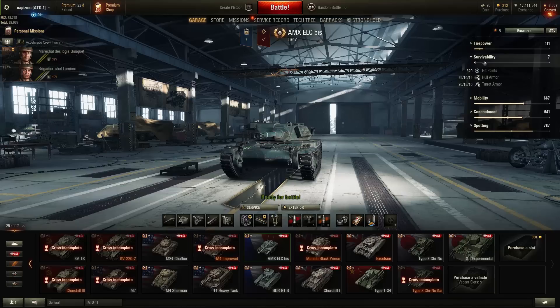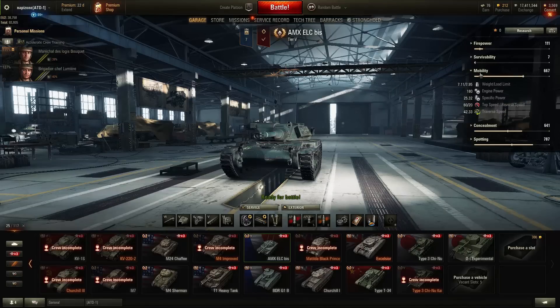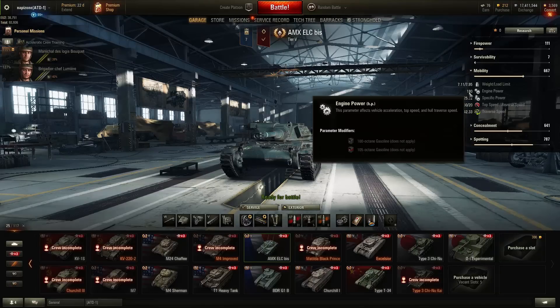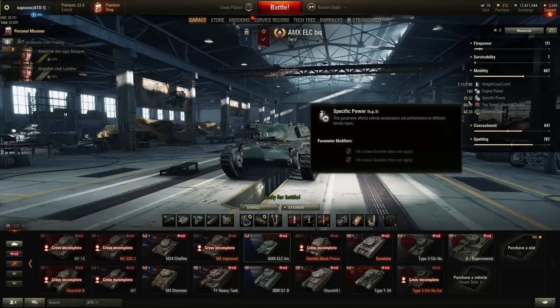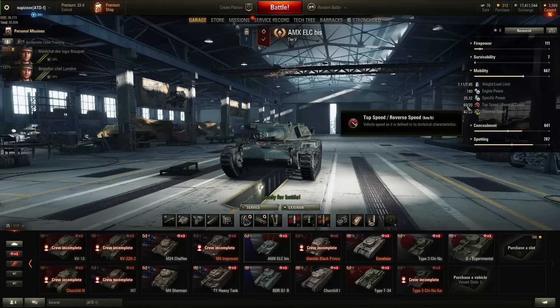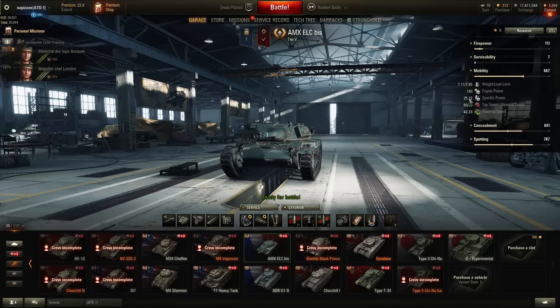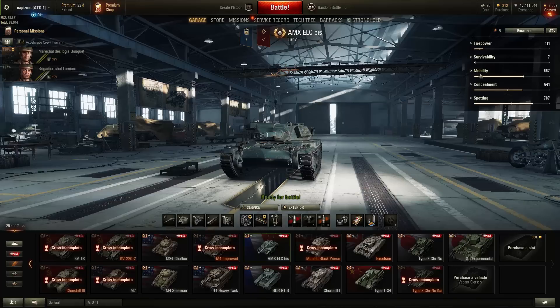Let's see the mobility. It weighs only 7.11 tons fully equipped. Engine power: 180, giving an awesome 25.32 horsepower per tonne. The top speed is also good for a light tank — 60 km/h — and the reverse speed is 20 km/h. The turret traverse speed is okay at 42.33. It has very good mobility thanks to its incredible 25 horsepower per tonne.